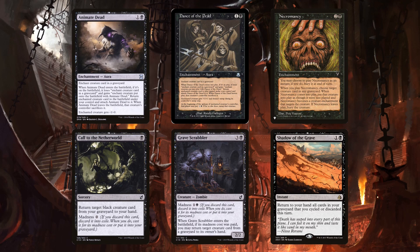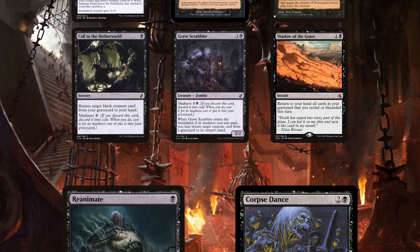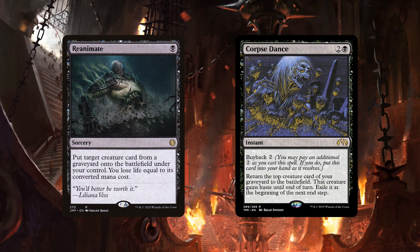Anya adds to the package with two Madness cards. It also runs Shadow of the Grave, which lets you recur a bunch of Madness cards. Grenzo doesn't run the Worldgorger combo, so it doesn't need the reanimation enchantments, and can instead run the cheaper Reanimate. Corpse Dance is an interesting choice, as it is a little expensive and the creature is exiled at the beginning of your next end step. However, it is repeatable, and there's a line with Corpse Dance, Skirk Prospector, and Dockside Extortionist to generate infinite mana.